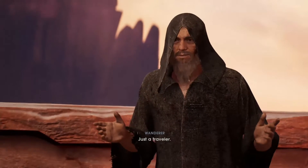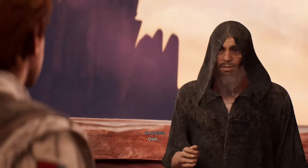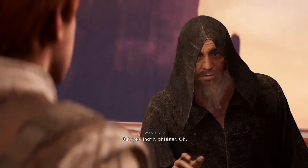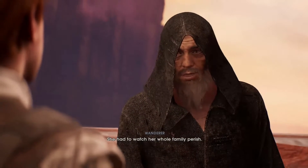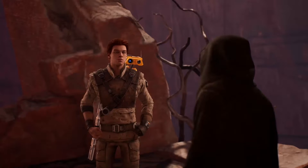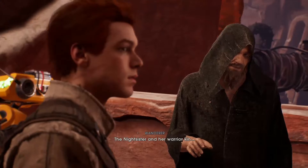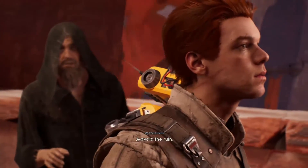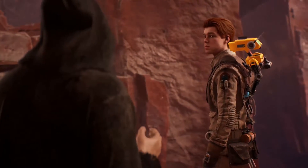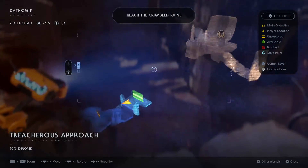There's no one else here, yeah? It's a traveler — studying the nature of state's cultures and philosophies. Studying the Nightsisters. They study many things. What blessed Nightsisters know. The Nightsisters know what we're thinking. Okay well, that's that. New objective added to holomap — reach the crumbled ruins, I guess. Now there's an actual objective, at least, so I can know where I'm going.